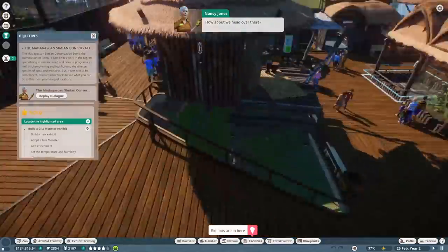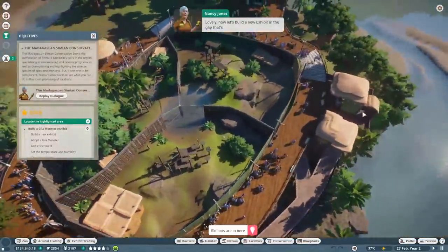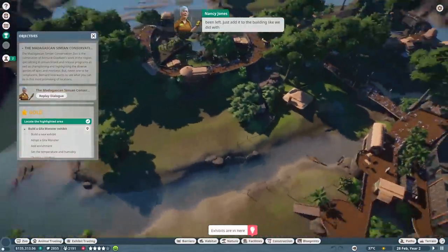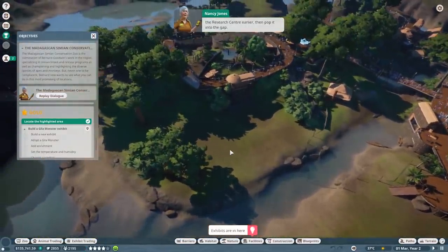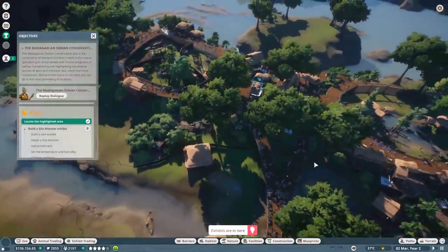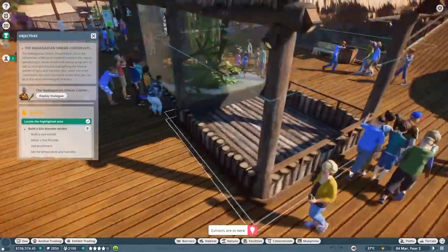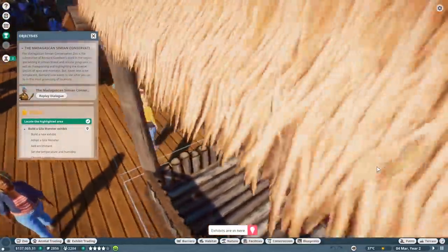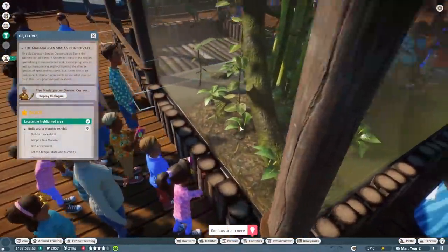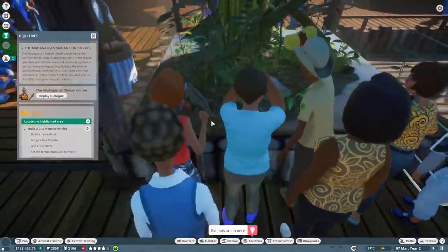Let's head over to the marked area and build a new exhibit in the gap that's been left - add it to the building like we did with the research center earlier. Sorry, I was distracted - this game is beautiful, also Raptor looking at toilets. Okay, so we've got an exhibit to build, which is basically where we're going to look at things like snakes, little bugs, and lizards.